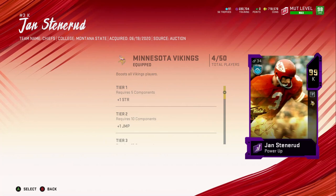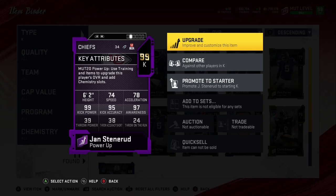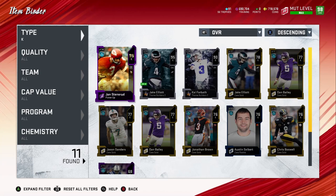His stock card stats: 6'2", 74 speed, 70 acceleration, 99 kick power, 95 kick accuracy, 97 awareness. His throw stats are 39 throw power, 38 throw accuracy short, and 24 throw on the run. The reason I read off the throw stats is because sometimes you fake a kick or fake a punt, and your kicker is the one throwing — so better throw power and accuracy means better play-making ability.